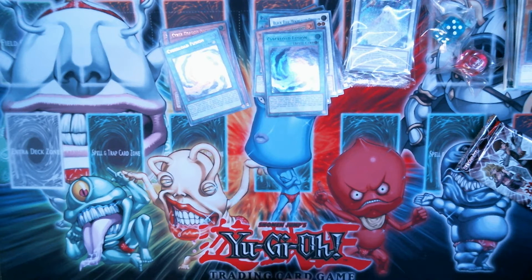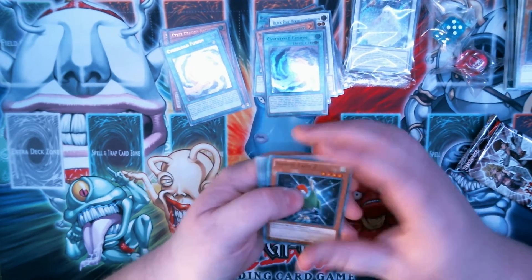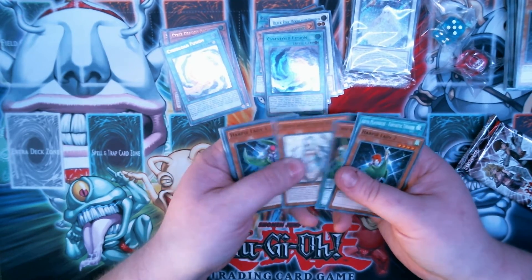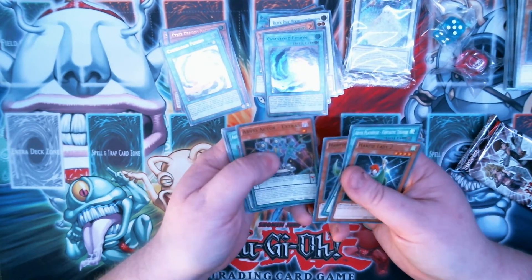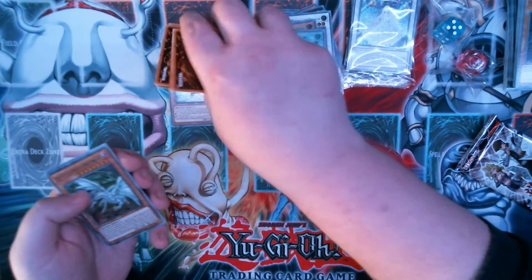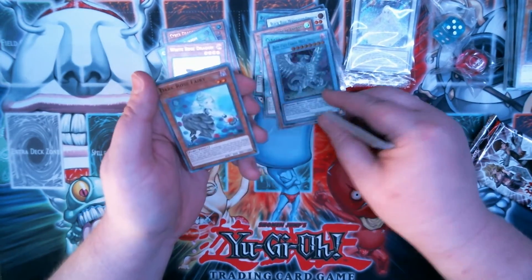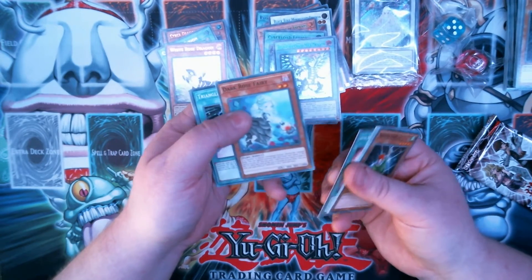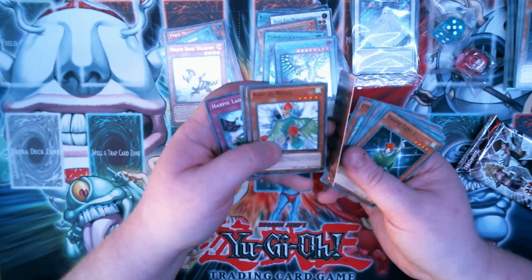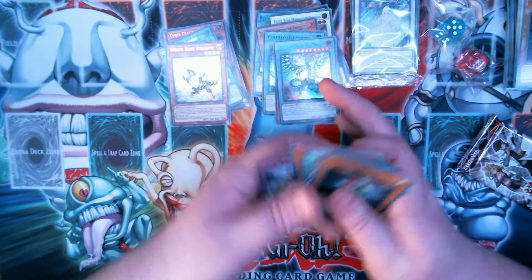I got new overhead lights which are good for dueling but maybe not for pack opening. Let's see if we can get some more Black Rose stuff then. White Rose Dragon, Blue Eyes Alternative, and Blue Eyes Chaos Max — I think I got that earlier. Dark Rose Fairy, very nice. Bird of Roses, another Pegasus.